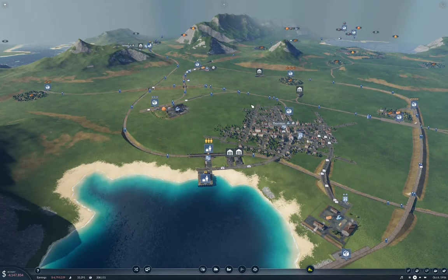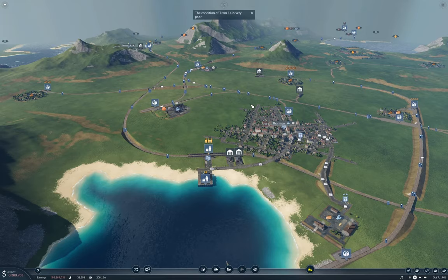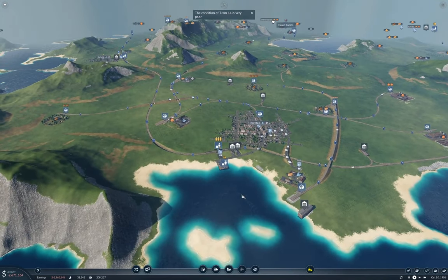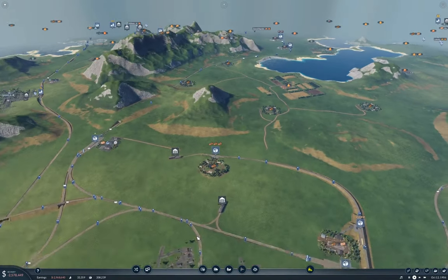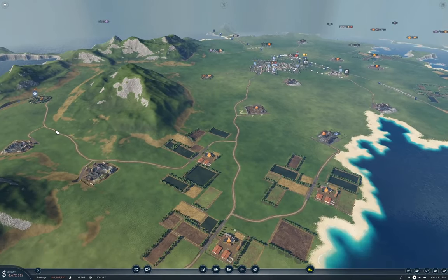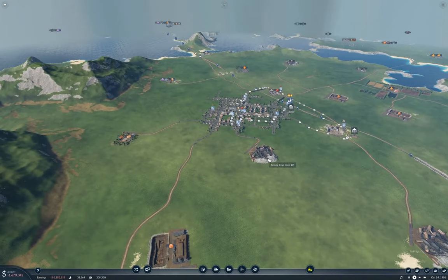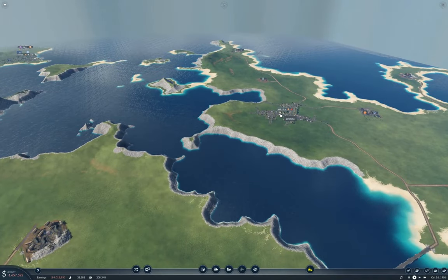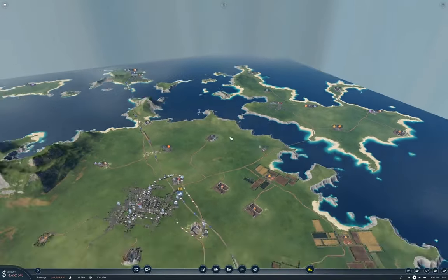Hello everyone. We're sitting here looking at Thornton in Transport Fever 2 — yes, this is tropical fun. We're looking at Thornton toward Grand Rapids over here in the distance. What we're going to do today is set up a line from Thornton going up to Grand Rapids, then from Grand Rapids up to Tempe, and ultimately from there we'll hop over to Wichita. That's what we're going to do with this line.